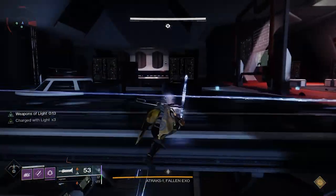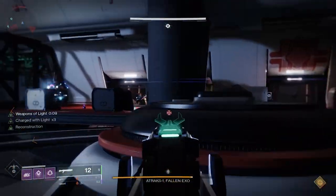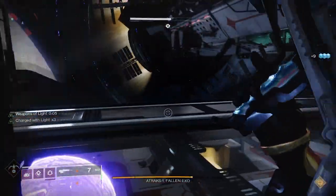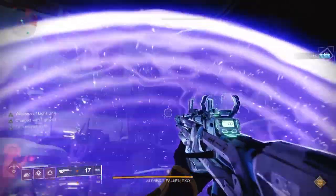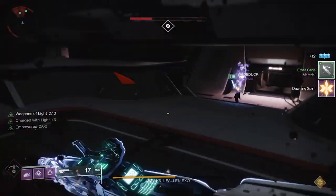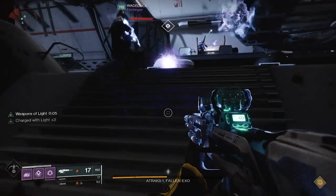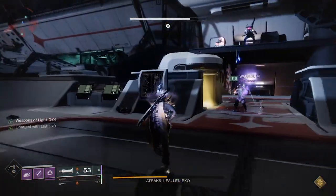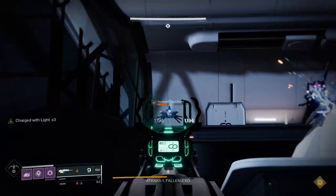The encounter progresses as normal — you have it in the space area, then down below, then back to space, then down below. Those are four phases you can go through before there's a reset and a pause in the encounter. If you've done enough DPS — probably about a third to a fourth — you'll be ready for the last stand. As that happens, bring everyone up to the top.